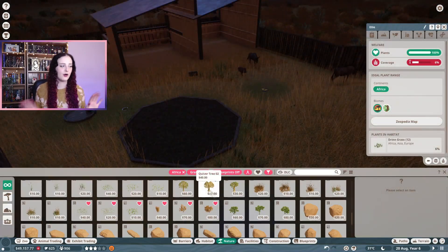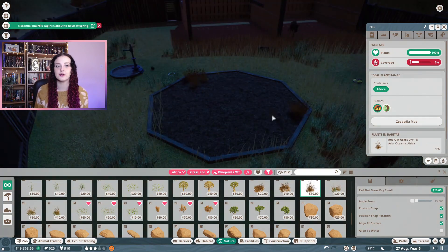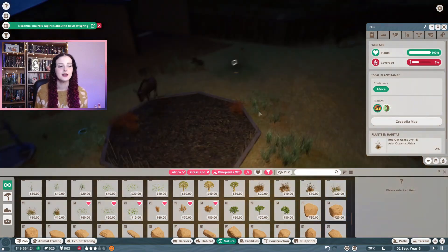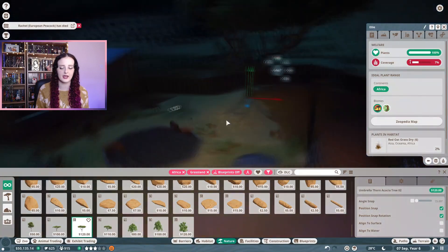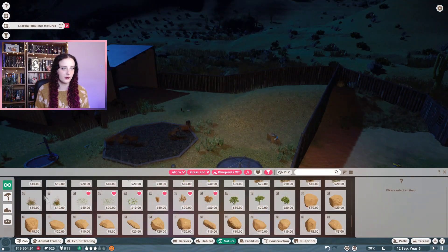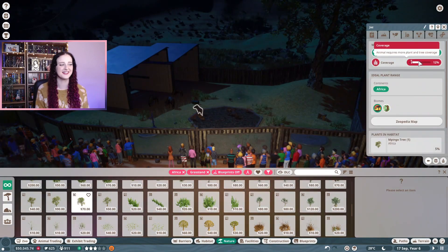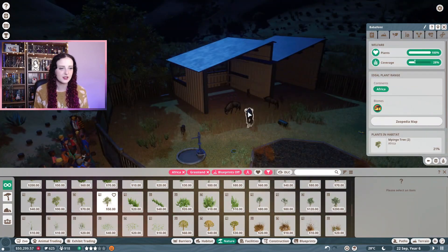I did it off camera so I could do all the research and stuff too, because I've also been researching other animals in the background to get - I think it was three species to level three - and I needed the warthogs to level four. So I've been researching those off camera, and that's why I've technically done this habitat off camera as well, just so I could start all of my research for the warthogs.